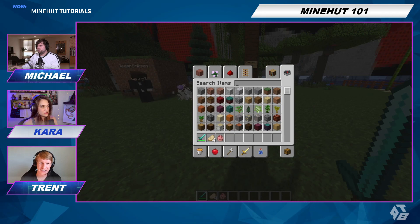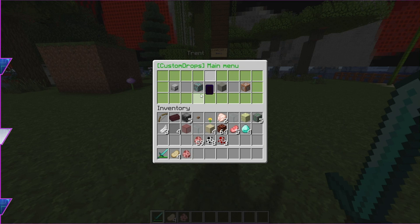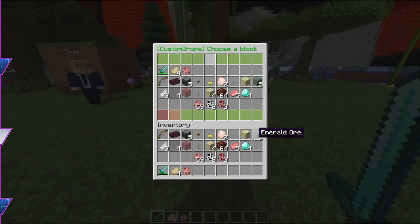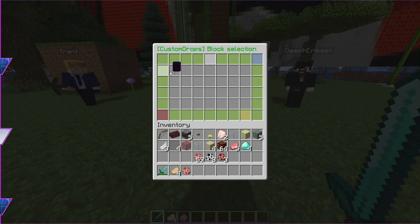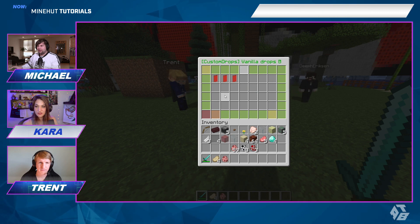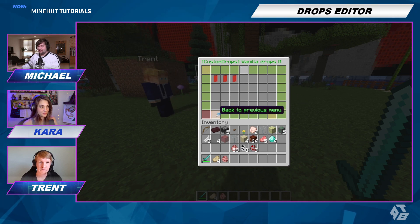So let's do it for blocks now. We're going to edit a block — how about glass? So if we click on glass... you mean if you break a glass, it's not just going to break and make you feel really bad — how do you actually get something from it?